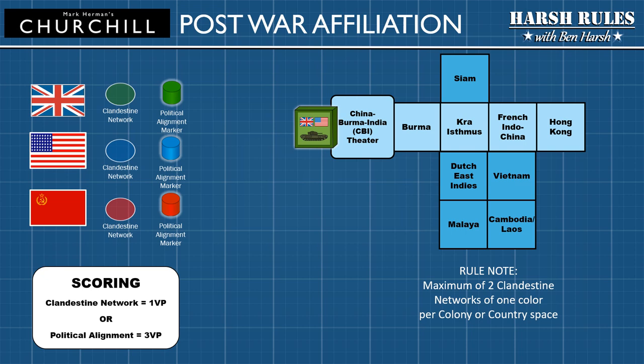Colony and country spaces on the game board are identified as darker shaded squares that branch off from a front track. In the Pacific theater, these spaces are considered colonies. In the European theater, these spaces are considered countries. For example, in the Pacific theater's China-Burma-India front track, the Kraw Isthmus and French Indochina spaces have several colony spaces branching off in darker shades of blue, representing the colonies of Siam, Dutch East Indies, Malaya, Vietnam, and Cambodia-Laos. The loss of colonies represents the decline in the British Empire and will have an effect on relations with Churchill and the British player.